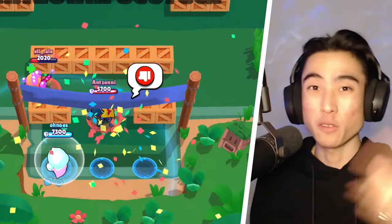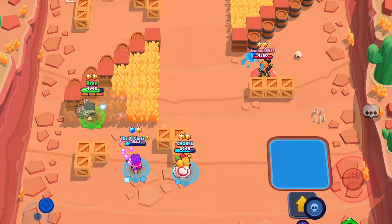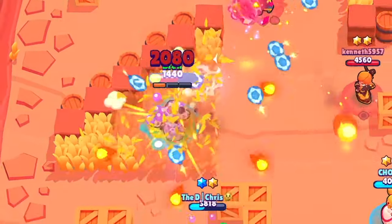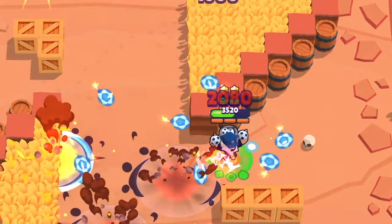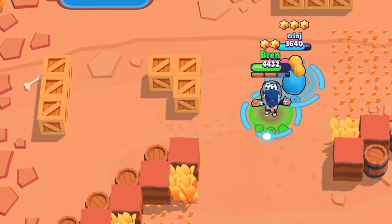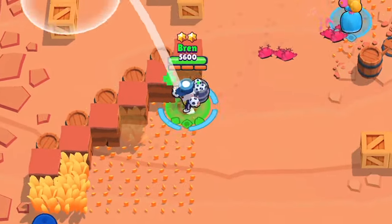Now let's go into his gadgets. The first one is Fidget Spinner — and no, not the kind you spin on your finger. With Fidget Spinner, Dynamite rapidly fires a total of 20 sticks of dynamite within a 9 tile radius around him. Each stick deals 2,400 damage upon detonation. He also receives a 19% speed boost for the next 2 seconds, but is unable to attack while this gadget is in effect.